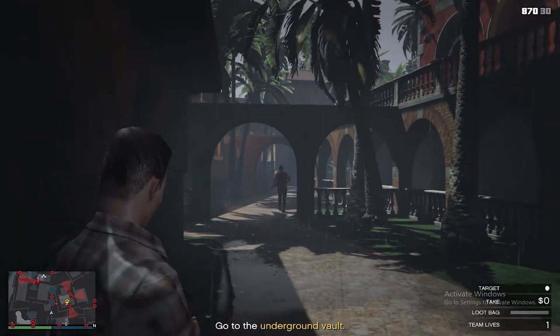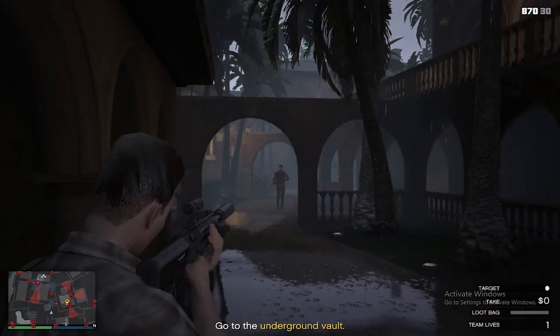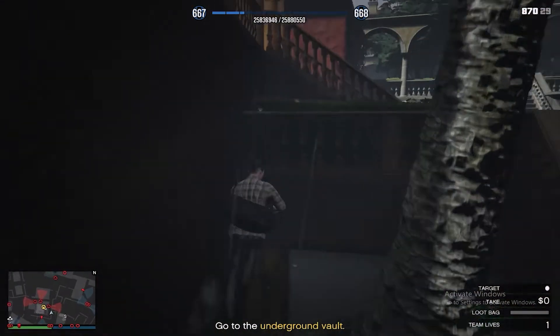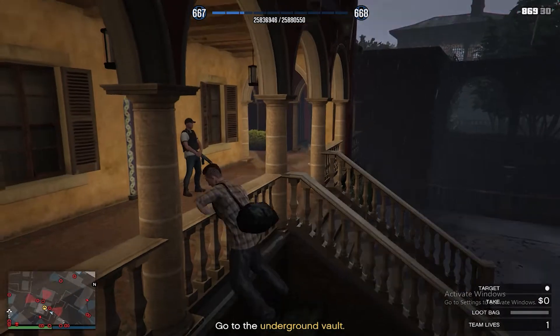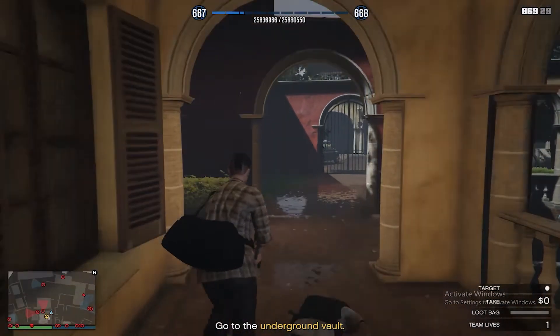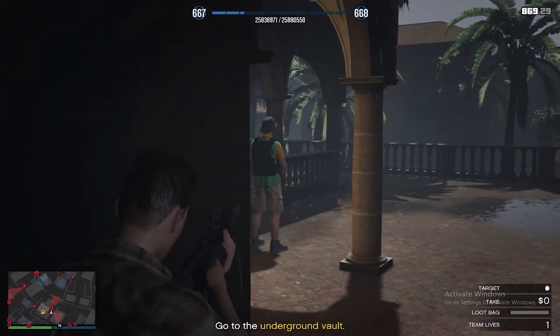Now we'll look for the vault. Maybe start in the central building. Watch out for Mr. Rubio's personal bodyguards — they patrol this area. They will know every soldier on the island. Them you cannot fool, no matter what you are wearing.